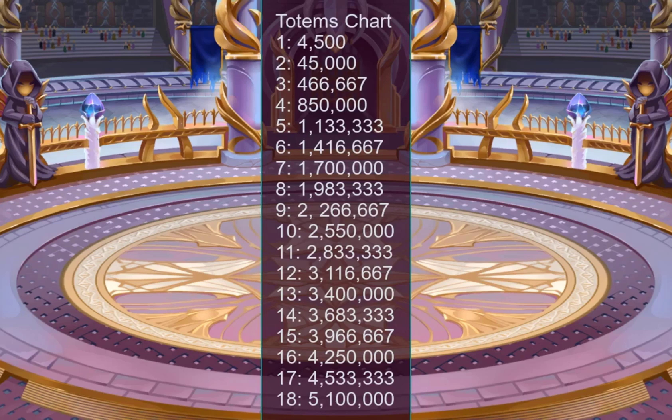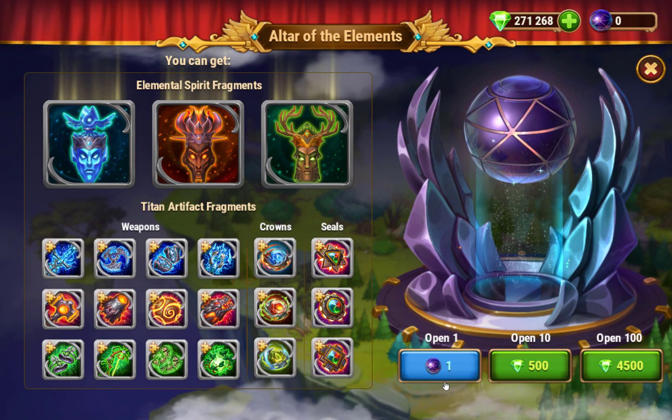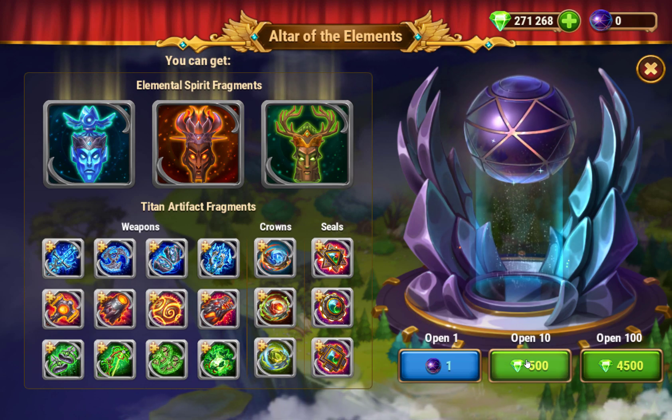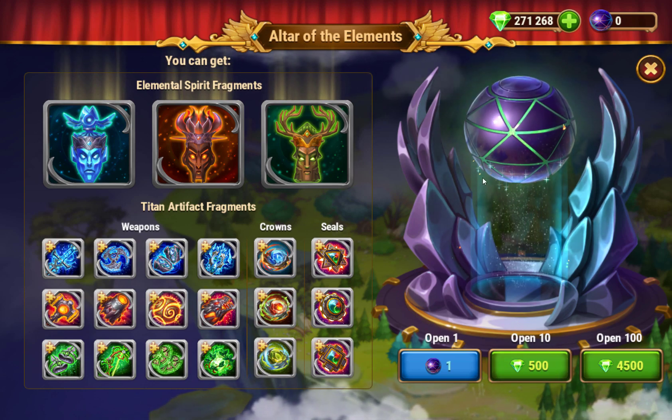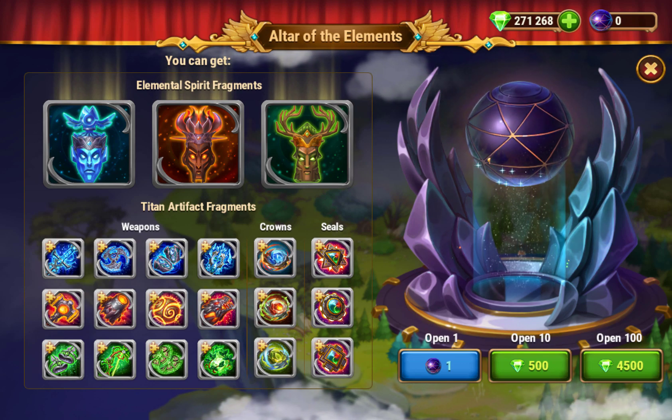You definitely need to get that first one for sure, and like I said, the first one's practically free — there's no reason anybody shouldn't have that one, because they give your emeralds right back plus 500. Remember to save your emeralds so you can do this quest and get your first totem. Anyway, I hope you guys found this video informative, thank you for watching.